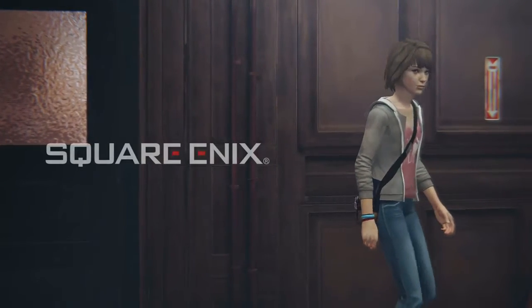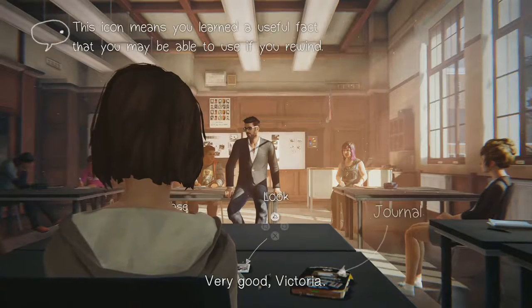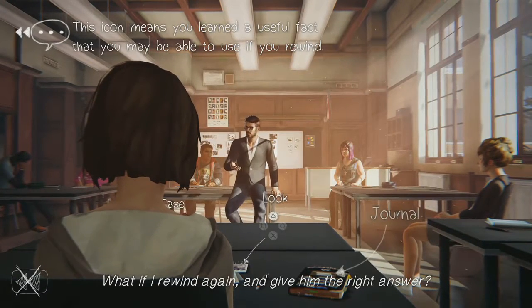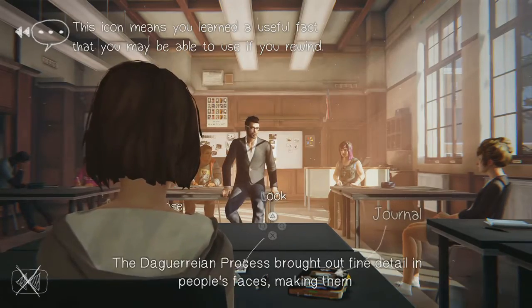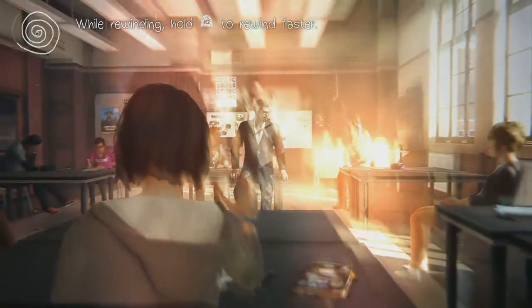In Life is Strange, we follow Max Caulfield, a new student at the prestigious art school Blackwell Academy. After seeing her friend Chloe get murdered in the girls' bathroom, Max discovers that she can rewind time briefly. Upon the discovery, she saves Chloe's life. Afterwards, both Chloe and Max set off to unravel the disappearance of a student, Rachel Amber. What's unique about Max's power is that it's often used in gameplay.